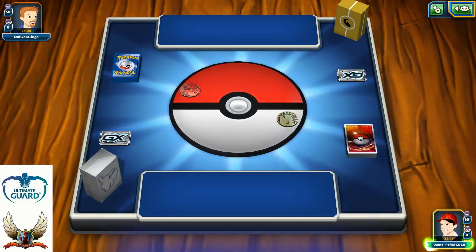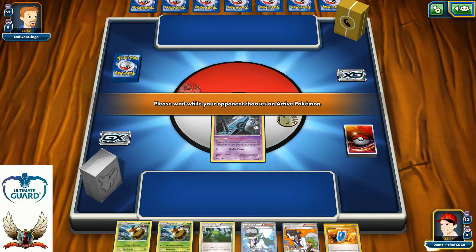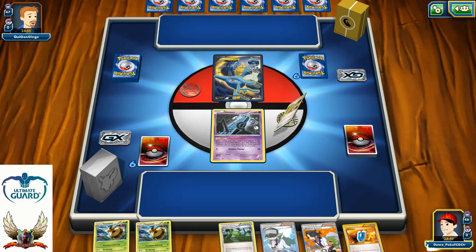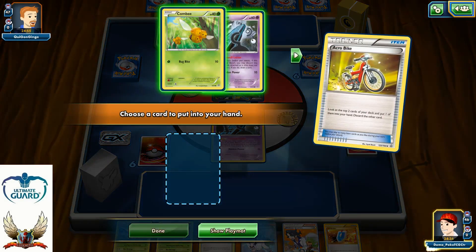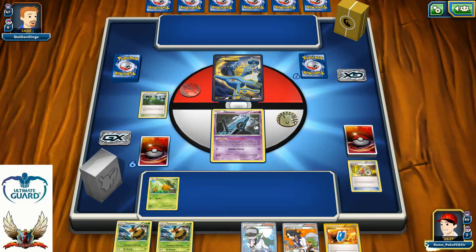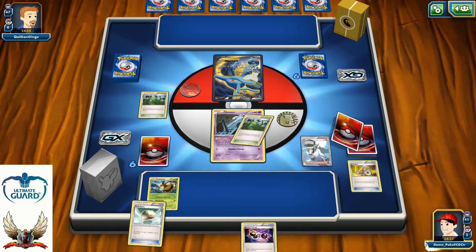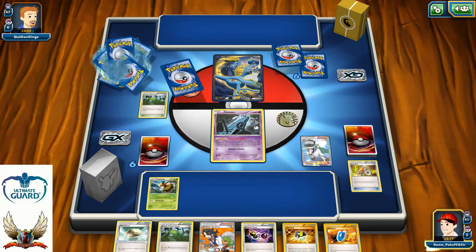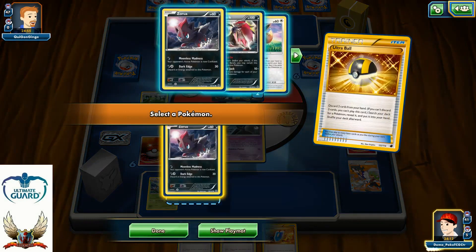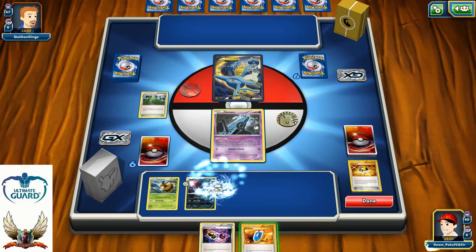Starting first — looking at my opening hand, I'm not happy. Unown is the first possible start you can get with this build. If something like Sky Arrow Bridge is in play, you can switch it for free, but then you can't evolve your Vespiquen on turn one — not great. Going with one N. I actually have Float Stone in my hand, so I'll play Ultra Ball for Sycamore, grab Forest of Giant Plants, grab Zorua, put it on the bench, put Float Stone on it, and simply pass my turn.